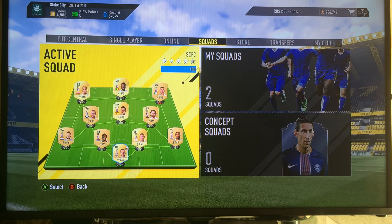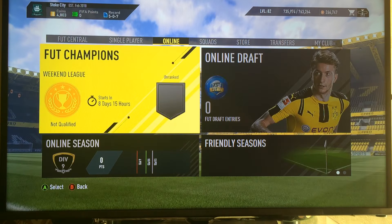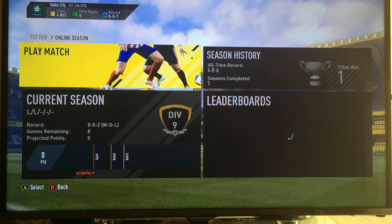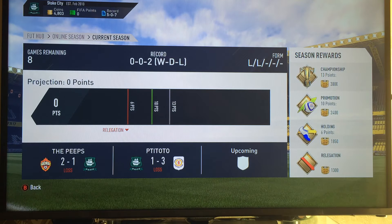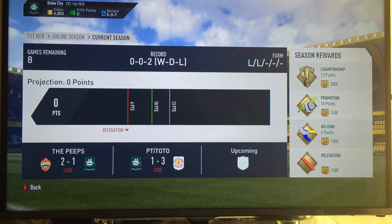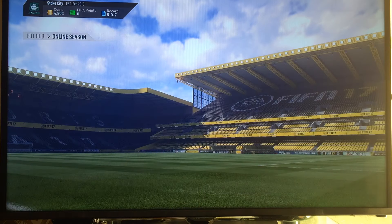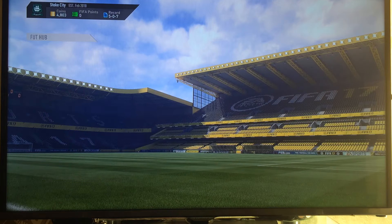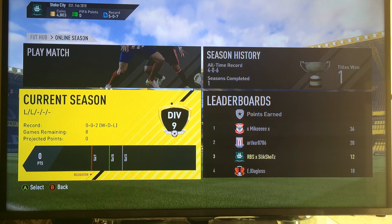A final tip — and it's one everyone really knows — I recommend playing Online Seasons above anything else. Purely because even if you get relegated you'll get 1,300 coins. You can aim to win the championship and get 3,000 coins. I'm only in Division 9, but if you win the division you get the most money, and the higher the division the more you earn. So yeah, that's it guys — if there's anything else I can help you with just let me know. Thanks for watching, I'll speak to you soon.